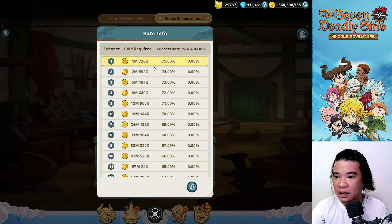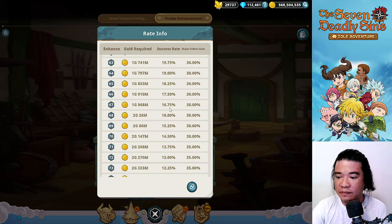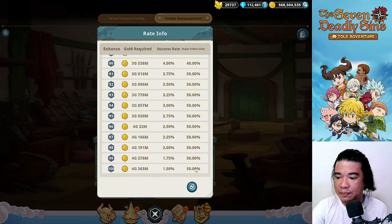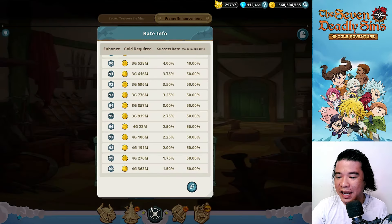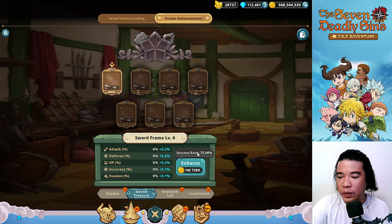For the success rate, at level one it's 71–75 percent with zero failure. However, as we level up to higher levels, the major failure rate also increases. At higher levels, the success rate drops to 22 percent with a major failure rate of 25 percent, increasing up to 50 percent failure and a success rate as low as 1.5 percent.